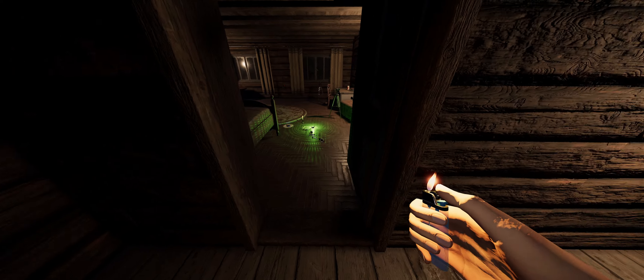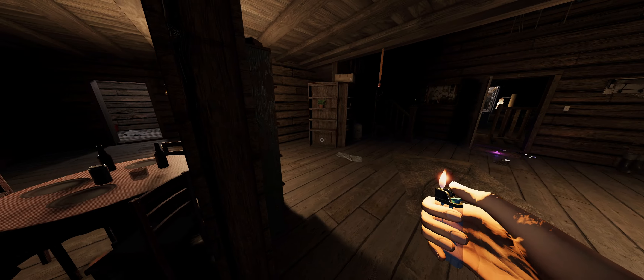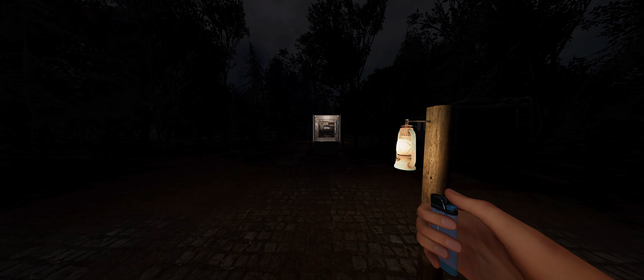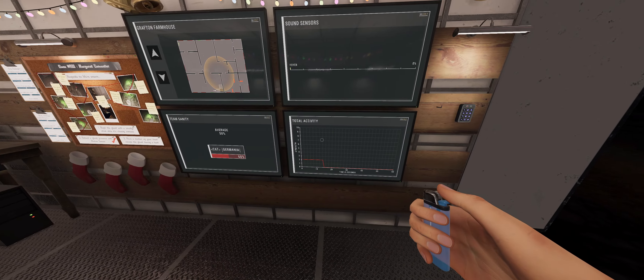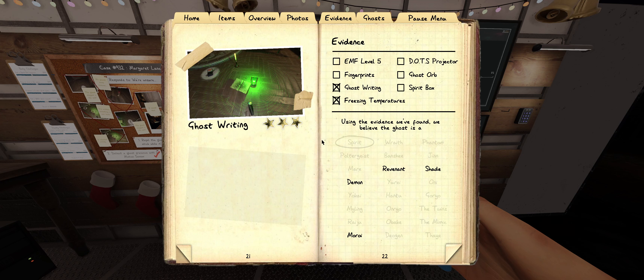I'm gonna hold on to the camera in case ghosty decides to show up again. Let's have a quick check on our sanity because the sanity can tell you a lot about the ghost. Look at the activity, look at the sanity — we are in hunting range for any ghost. Any ghost can hunt now. This is our list — have a look at it and we'll continue.